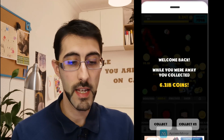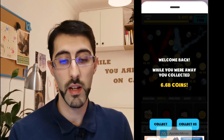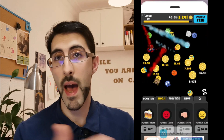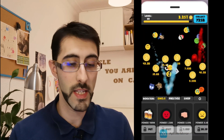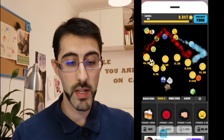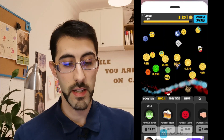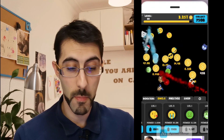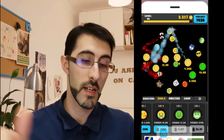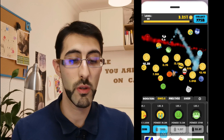Here's how Idle Emojis works: the app will show you ads while you play — just skip them, don't buy anything, because that's not the objective here. Basically you just need to click on these coins until you get enough points to unlock an emoji. Then that emoji will start moving around the screen and hitting those coins by itself, so you don't need to keep clicking.